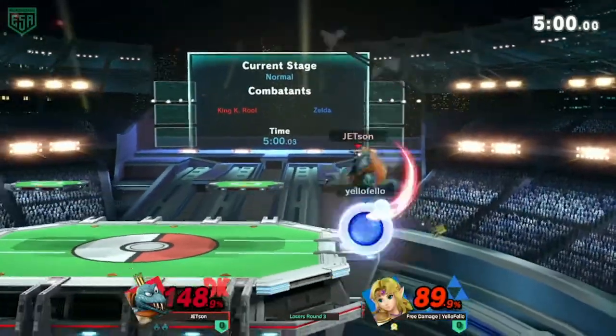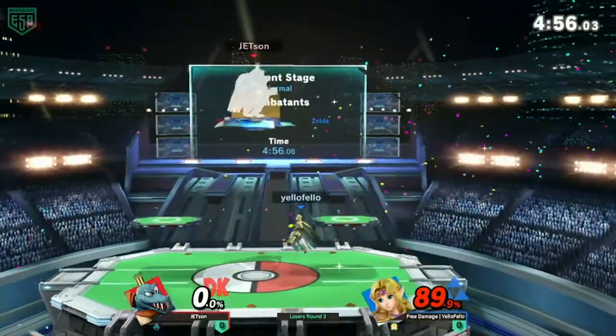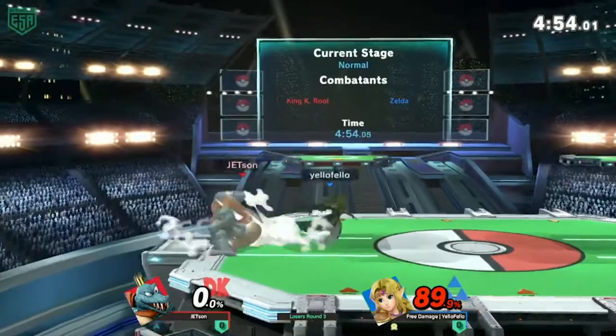Also she can't do the funny move where she up airs through the bottom of the stage. Oh, Jetson going for the crown — oh back air! I saw that coming, but Zelda there with a killer back throw.